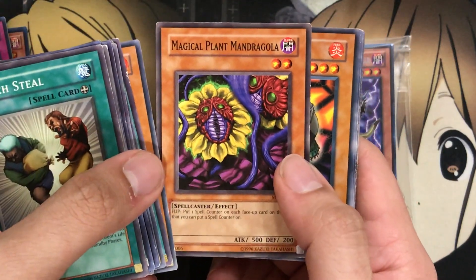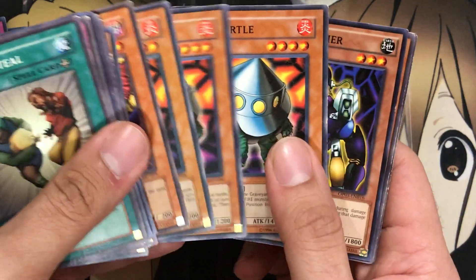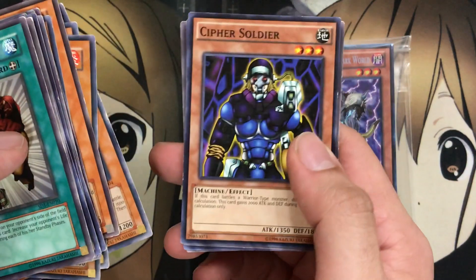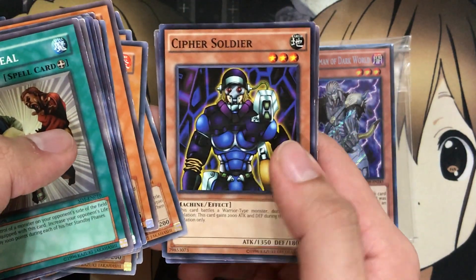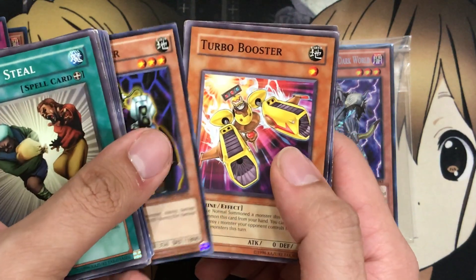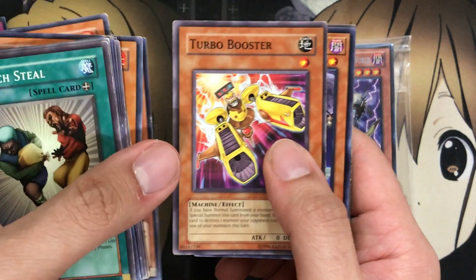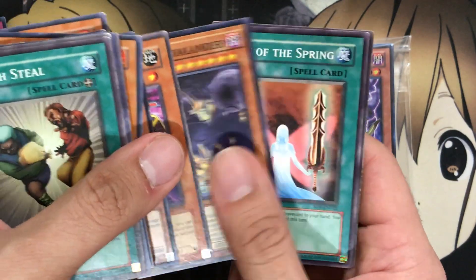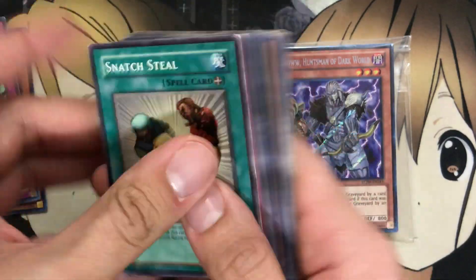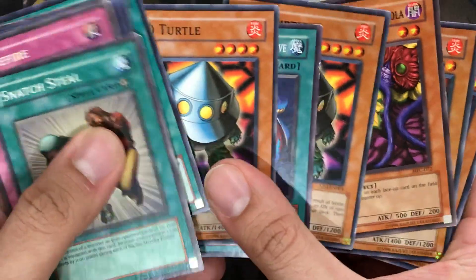We have Magical Plant Mandragola. There's our third UFO Turtle, fourth UFO Turtle, fifth UFO Turtle — so that's a playset right there for anyone looking for that. Cypher Soldier — for those of you that play Duel Links, you know how annoying this card can be when the Warrior decks sprout up and you have to play against the Cypher Soldier Lava Golem decks. Turbo Booster, Orbital Hydro Lander, the Fairy of the Spring, and Ceremonial Bell. So like I said, these cards are definitely all over the place, especially with all those UFO Turtles.